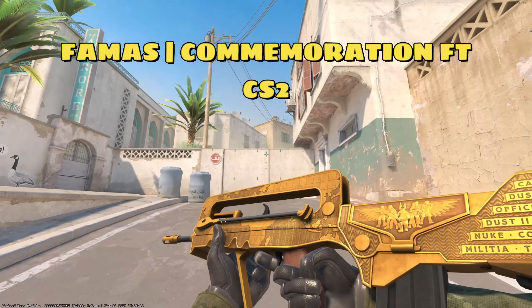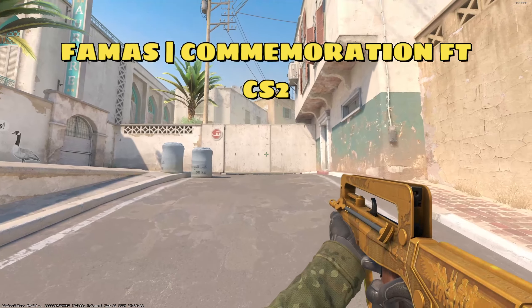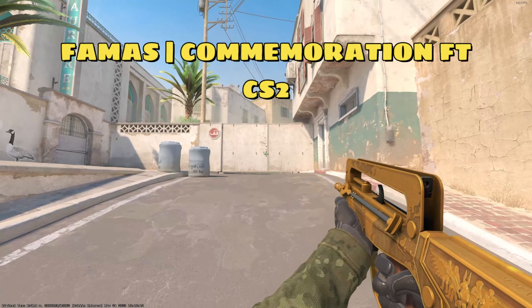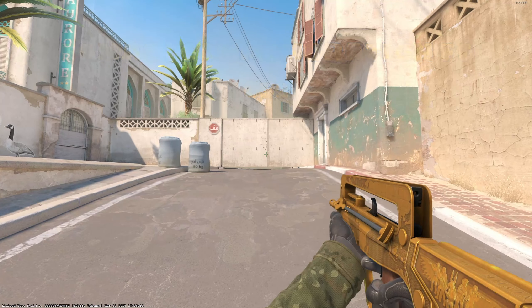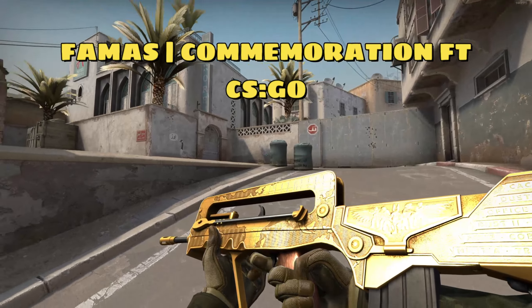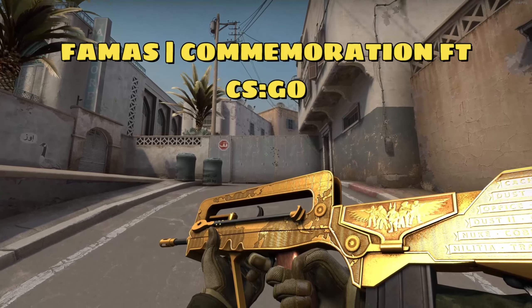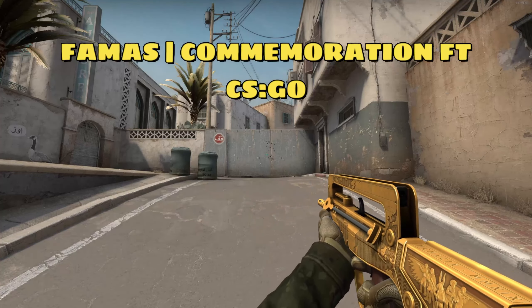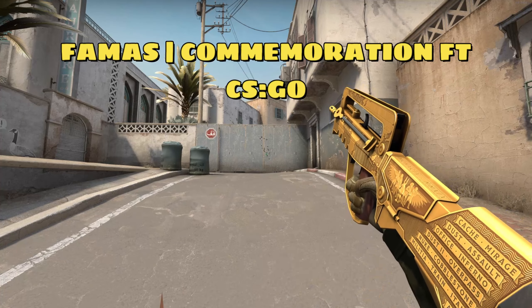Here we have the FAMAS Commemoration field tested. I bought this skin for $23.41 and it's now worth $21.42. When you look at the Copper Galaxy and then look at this gun which is actually gold, you can see there's a lighting error. Valve has said they are going to be fixing and tweaking some of the skins, so I think this one's definitely good to hold on to for the long haul. Once Valve fixes the lighting this is definitely going to go up in price.